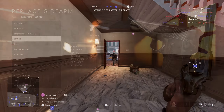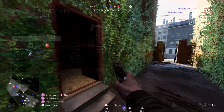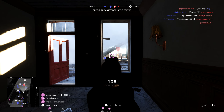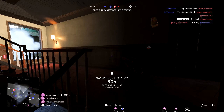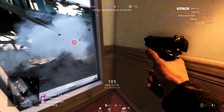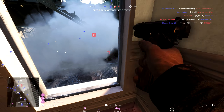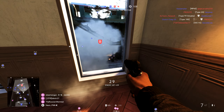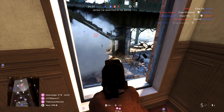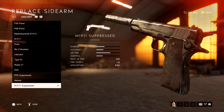The next weapon, with a fire rate of 300 and eight bullets, is the 1911 or M1911. This is an iconic weapon from World War 2 and it's just such a great pistol to use — really fun to just whip out and dominate the scene. There are two different variants for this weapon, and the one I'd really recommend is the M1911 Suppressor.